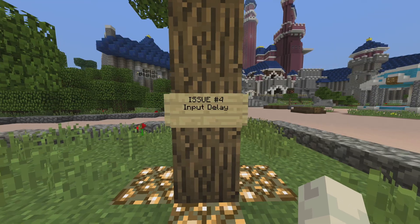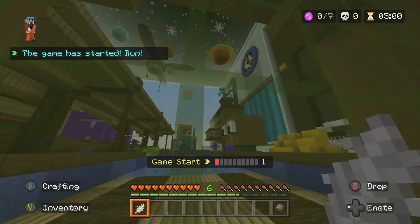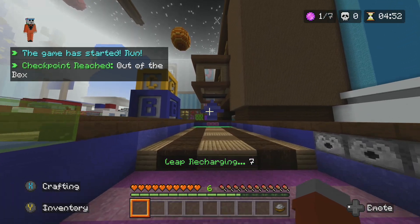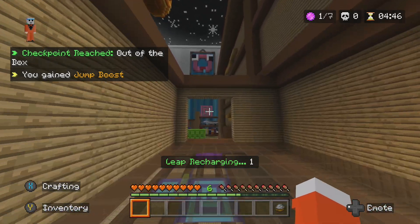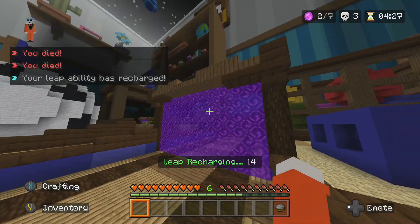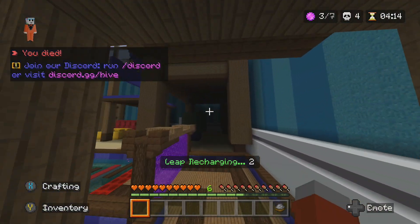Issue number four: input delay. It wasn't in the patch notes, but surprise — input delay was added in the latest update. When you move your analog stick on controller or move your mouse, the time it takes for this input to register on screen is delayed slightly, but definitely enough to notice. It makes things like PvP, parkour, and just surviving in general absolutely dreadful. Mojang, this one is definitely fixable — I needed this fixed yesterday, or just never added in the first place. But remember, it was a performance update.